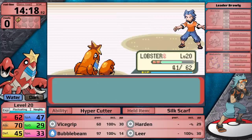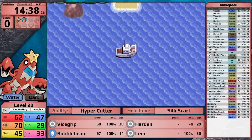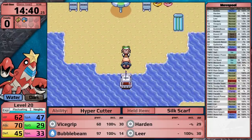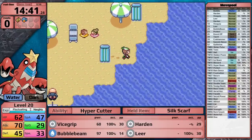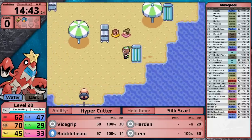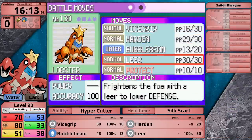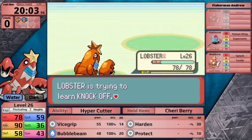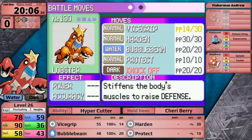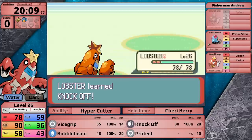A second easy victory over a Gym Leader for Crawdaunt. Now with Breloom, it could learn Bulk Up, but unfortunately Crawdaunt can't, so there's no real prize for defeating Brawly other than saving backtrack time. At Slateport Beach, I pick up the Soft Sand and do some training. Crawdaunt gets the chance to learn Protect, which I put in place of Leer, and then learns Knock Off, replacing Harden. I'm anticipating both moves could be useful at some point, but we'll have to wait and see.